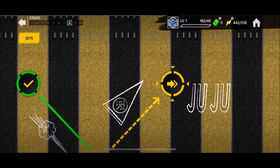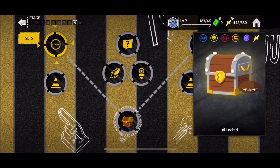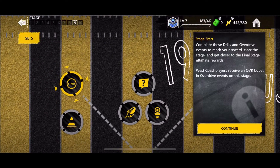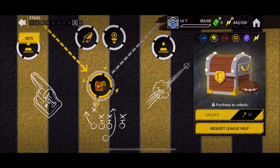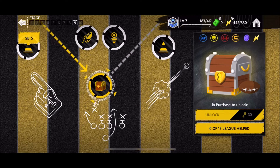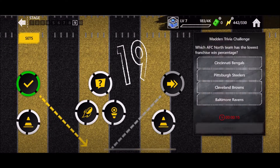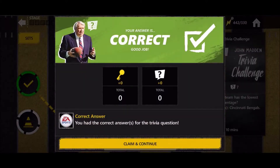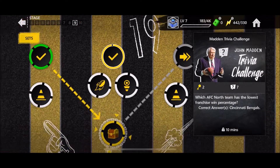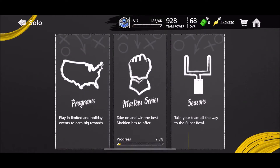We're moving on to stage 9 now. We need 30 of these items, which is a lot, so I'm going to request some help from the league. We can bump it down to 15 with league help. For the next trivia question — lowest franchise win percentage — I want to say the Browns but I'll go with the Bengals, and that was a good choice.